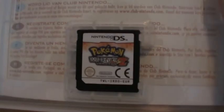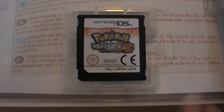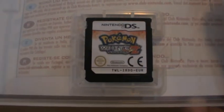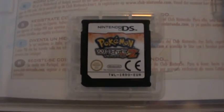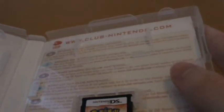Over here we have the cartridge, which just has this nice white and kind of fiery red background going on, as well as the logo. There's also an ad for Club Nintendo in there.